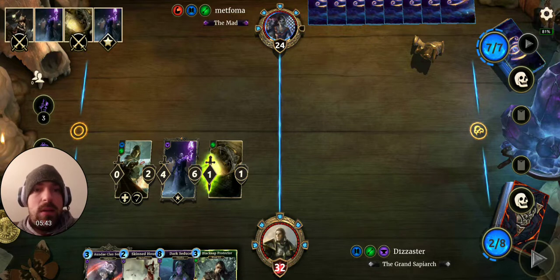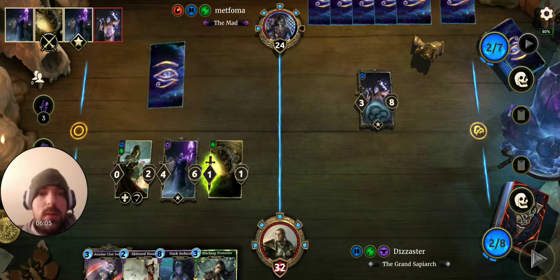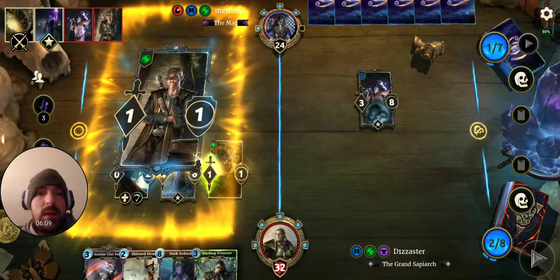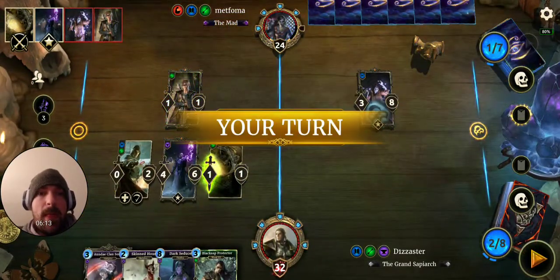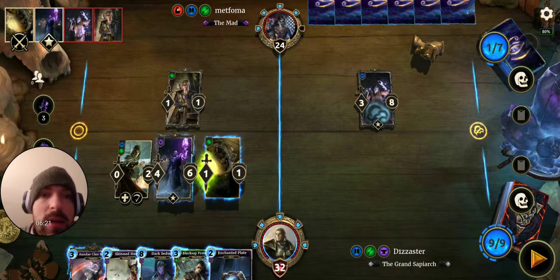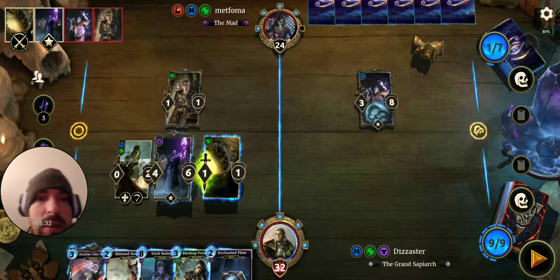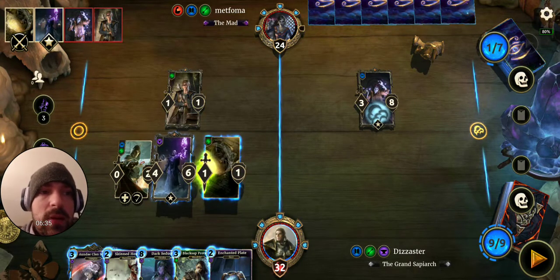Wonder what Met Oma is thinking here — one, two, three, four, five, six, seven, eight cards in hand. I've got three on board and four in hand. He's got to have some kind of big play here — it's turn seven with Dagoth. Therana is a scary play. I do not have Therana in my deck, so it's a very scary play. I have no way to get rid of it from hand this turn, which is disappointing.